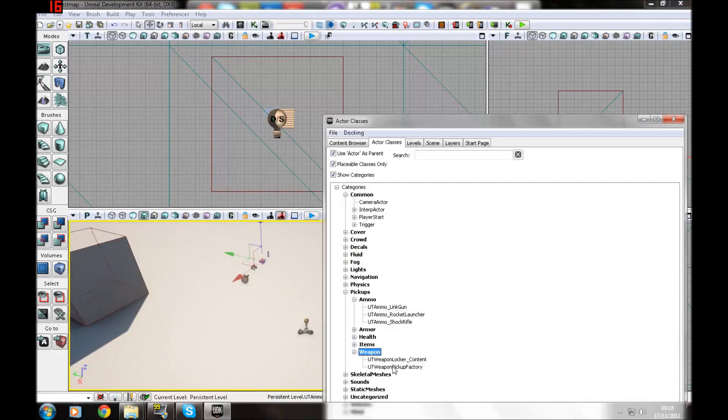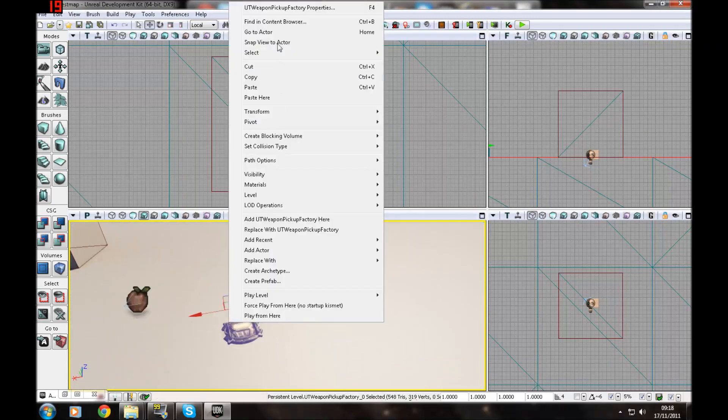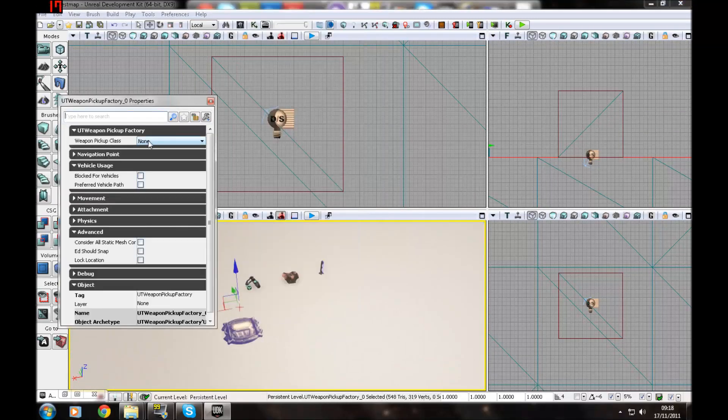Once you've got a path node, you can also add pickups. Go to Content Browser, Actor Classes, then Pickups. There's ammo for the link gun, rocket launcher, and shock rifle. Add those in — just make sure to select them correctly.